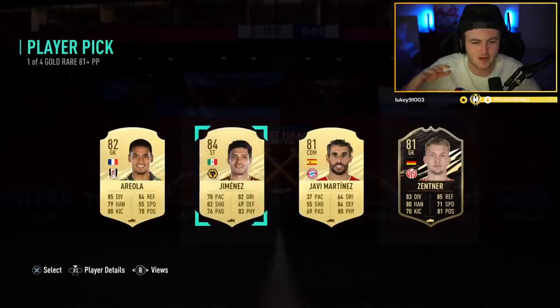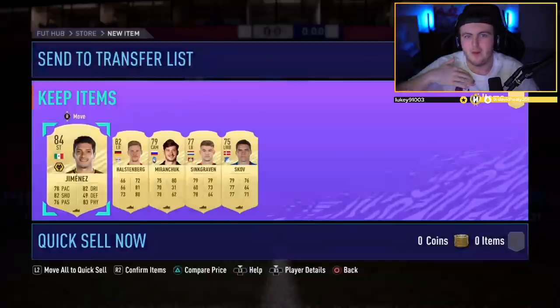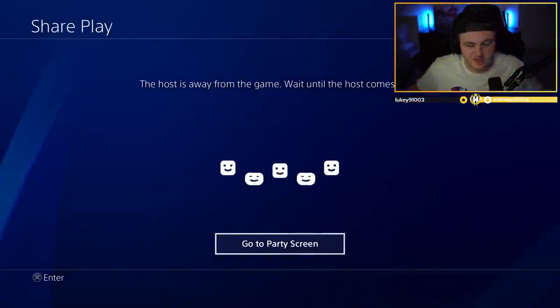They adjusted it for the power curve of the game, so they can't make these like 86-plus packs at the minute. Because where the game's at, it will kind of ruin the game for a lot of people. So they've got to be lower rating right now — if they give out 86-plus during Team of the Year, the grind stops for a lot of people, and that's the main focus. Anyway, I think they're pretty cool. It's free at the end of the day.